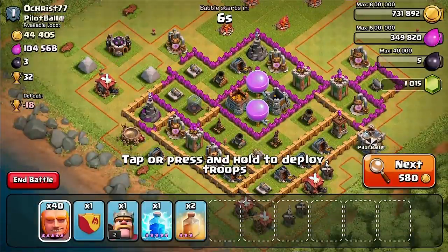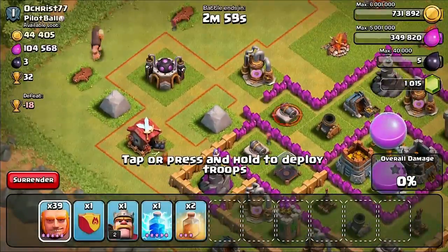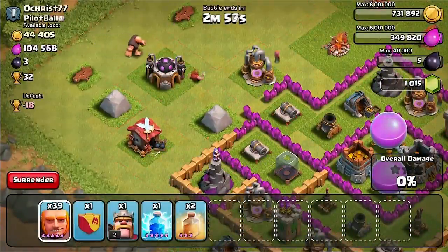I'm looking for a place where I can attack — maybe this top left corner over here. I want them to get to the loop inside the middle there because it looks like those storages are filled up.